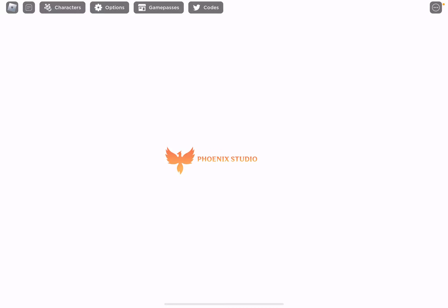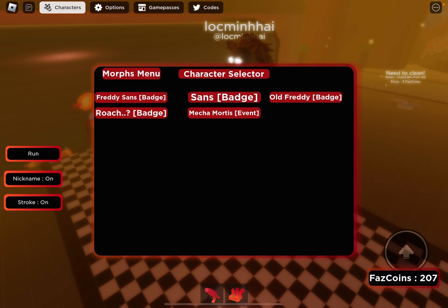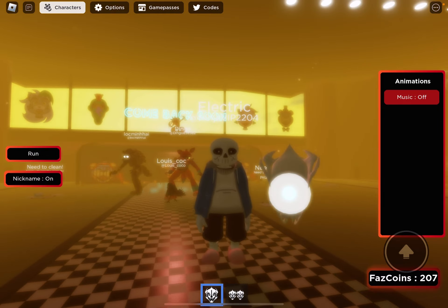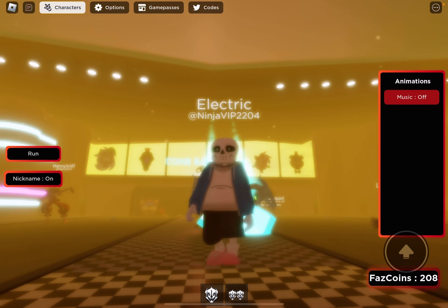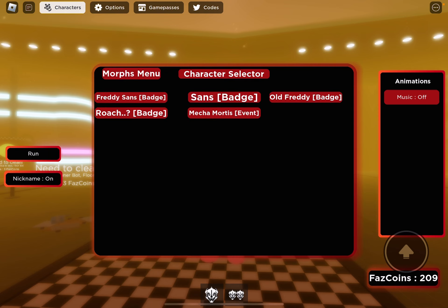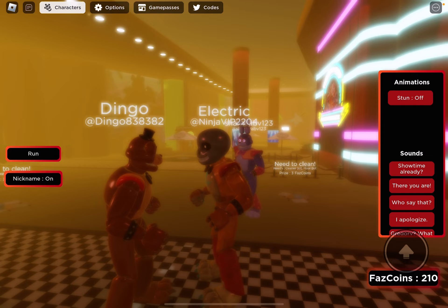I'm going to show you guys how it looks. So when you go to Security Breach, you get badge morphs — you get the Sans badge, and you also have Freddy Sans, which is Glam Rock Freddy but with a Sans badge.